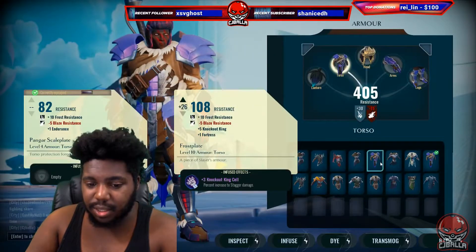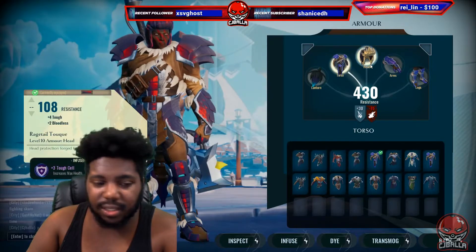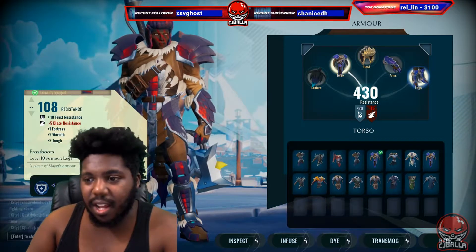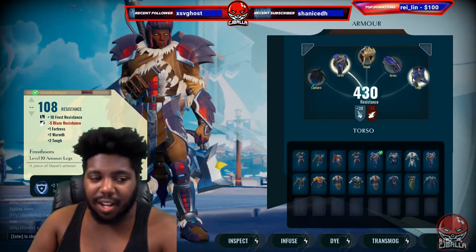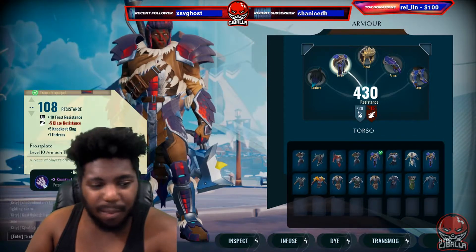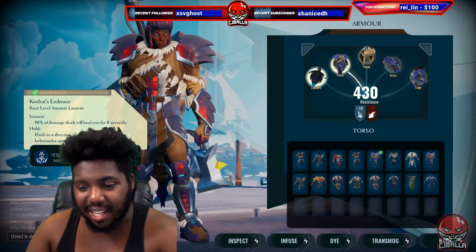The Koshai gives you healing. We're going to be stacking as much as we can — we're going to have Knockout King, a little bit of Energized, some Toughness, and Fortress. I think Fortress is very underrated. The pieces going into this are: Frost Boots, Frost Grips, Razorwing Tail helmet, Frost Plates, and the Koshai weapon with the Koshai Lantern.